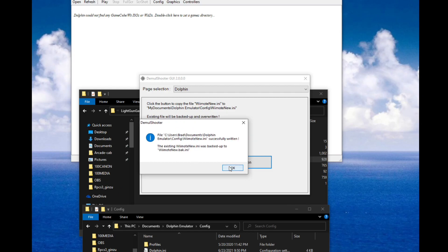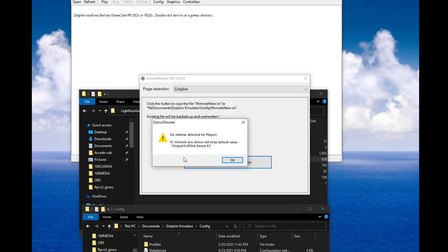When you click OK on this, you may get an error message saying no AimTrack detected for player two. This is fine. DemolShooter was written with AimTrack guns in mind and will automatically try to configure player one and player two with AimTrack guns. But if you don't have an AimTrack plugged in — if you've got a GunforIR, Sinden, or some other analog control configured — you're going to get this pop-up. Just hit OK on that.